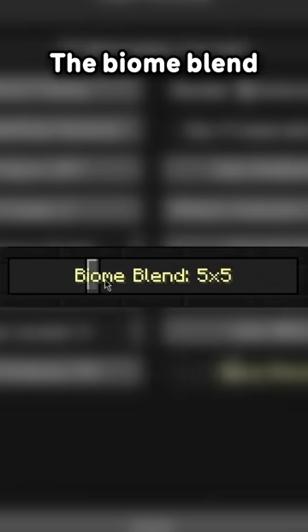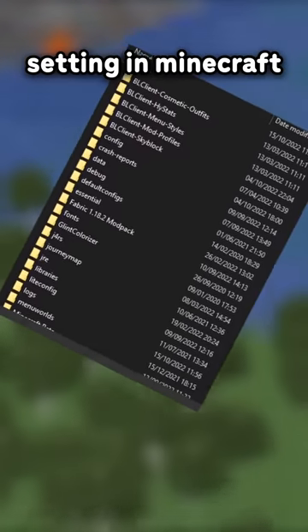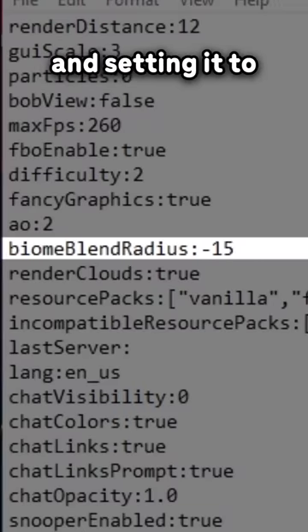But that's just the beginning. The biome blend feature only allowed you to go to 15 by 15, but like every setting in Minecraft, it's stored in a text file which you can edit. Changing this number to a negative number would change the game completely, and setting it to anything lower than minus 15 would just crash your game.